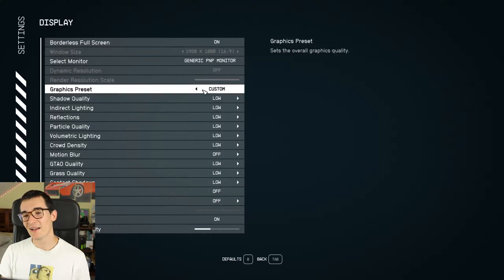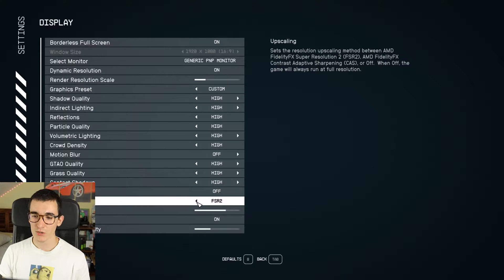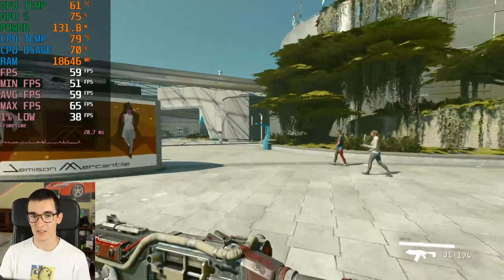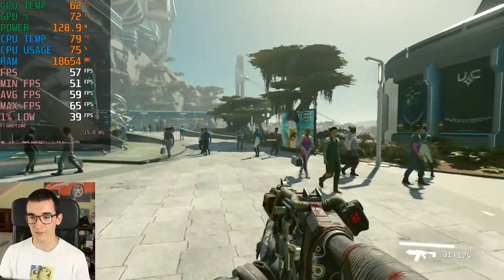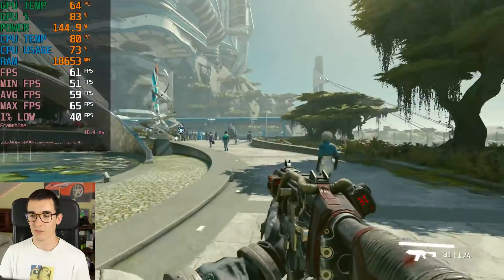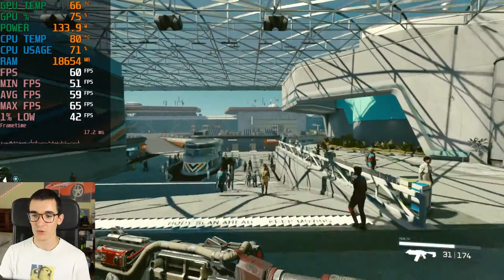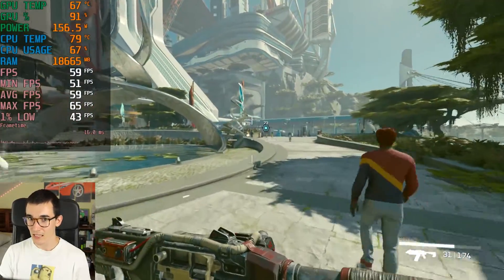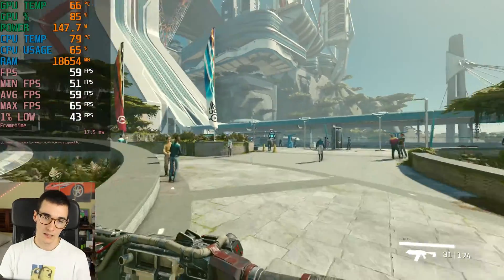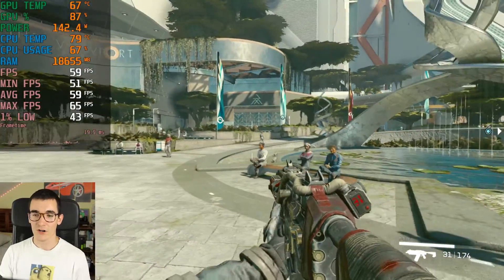Let's do high settings — high settings without motion blur and without FSR 2, meaning default resolution, the full 1080p. Something very interesting happens here because we're getting less FPS. As you saw earlier we were getting 65, now we're getting 59 on average. But we're still not using 100% of the GPU, so there's still a bottleneck. How is it possible that we're getting less FPS if we're still not using 100% of the graphics card? That makes no sense whatsoever.